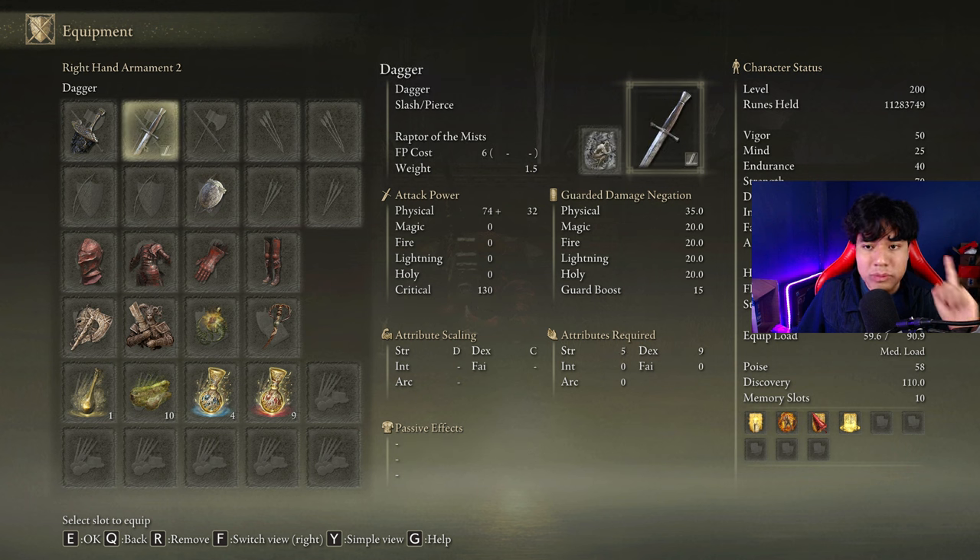We need any weapon with the Raptor of the Mists Ash of War to easily dodge Radahn's Light Explosion attack and the Commander Gaius charge attack, but you can also use it to dodge any other difficult attack you like.